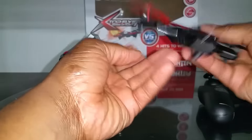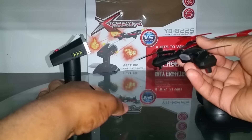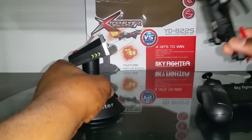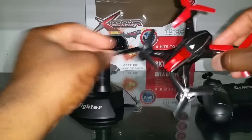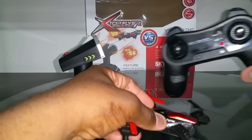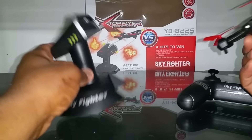The quad actually does three different things depending on how many times it's hit. If hit once, the quad spins around. If hit again, the quad does a flip. Hit it a third time and it spins around a little longer than the first time. Hit it a fourth time and it actually spins around and goes to the ground — so you're considered the loser once you get hit four times, which is what 'four hits to win' means. You can also fight back by pressing the button on the transmitter, which makes the quad fire back.